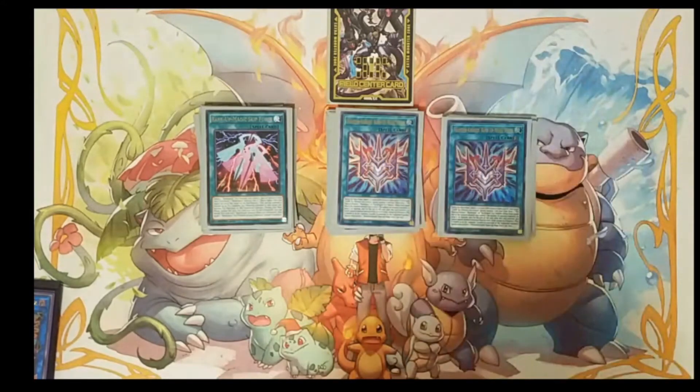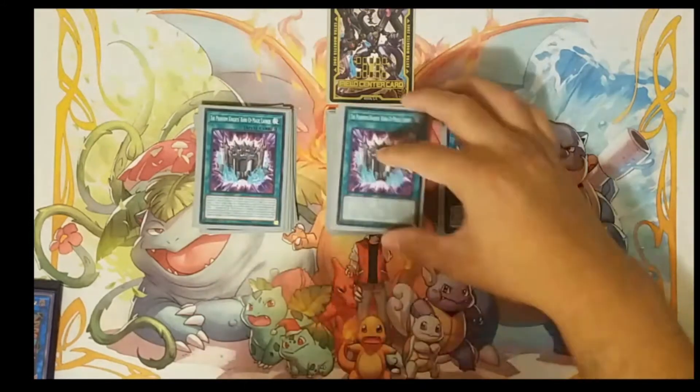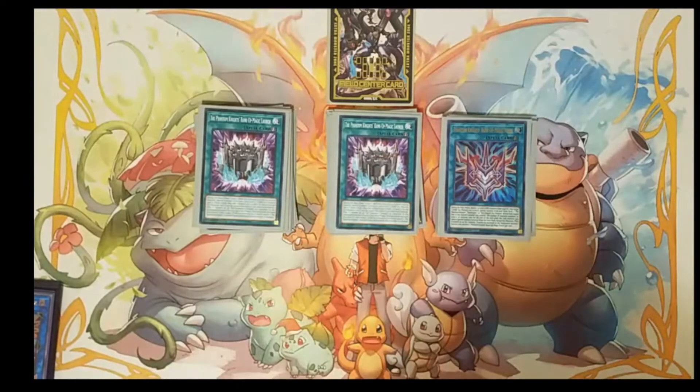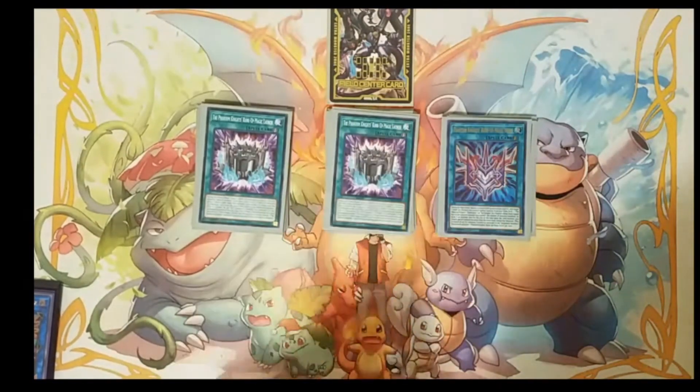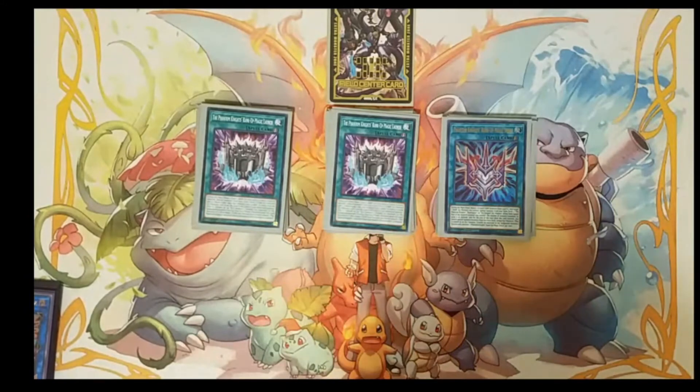We're also playing two copies of Rank Up Magic Force — just another card that can easily turn your Rank 4s into Rank 8 or Rank 4s into Rank 12, depending on how many cards you have in your graveyard and the targeted monster. We're also playing two copies of Rank Up Magic Launch — the old school PK Rank Up Magic Launch card. We're trying to use this card on our opponent's turn to make one of our boss monsters. I'm going to showcase exactly how we use it in our two-card combo after the profile.